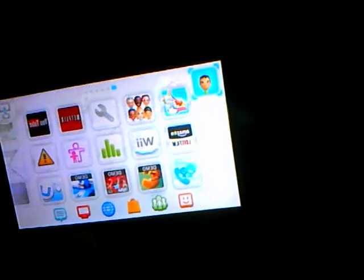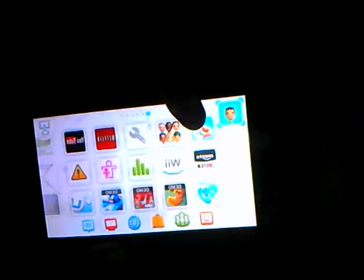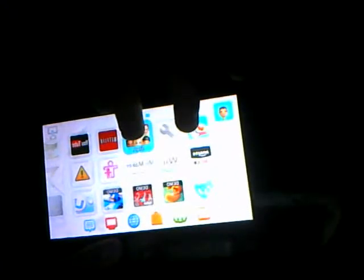This right here is Legend of Zelda: Wind Waker HD. This is Mii Maker. You cannot make folders — trying to make folders will not work. There's a demo here, and this is where your eShop is — the Nintendo eShop.